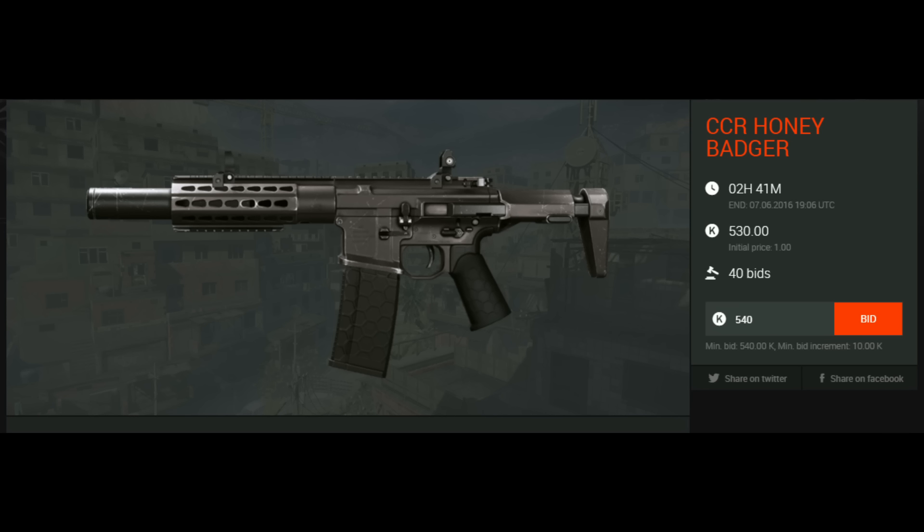We are starting today with the CCR Honey Badger. Only 2 hours are left and the price is 530 credits, which is a really good price for a CCR Honey Badger. Maybe you can find a cheaper one, but this is an offer you can buy instantly this evening. The link is in the description.